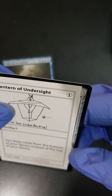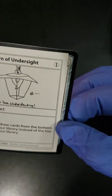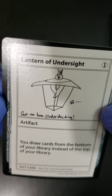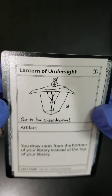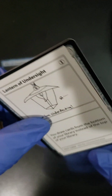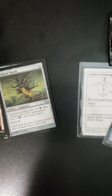Oh, what's this? A test card — this is interesting. It feels like it's one card but it looks like it's stuck to another card. Never seen this card before: Lantern of Undersight, test card. That's what we got out of the pack — a War of Invention and this weird Lantern of Undersight test card. I have to look those up and see what's going on.